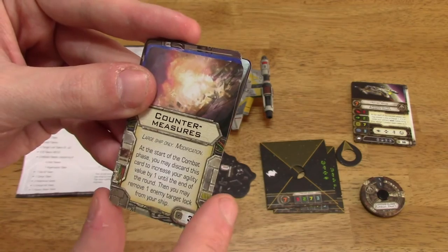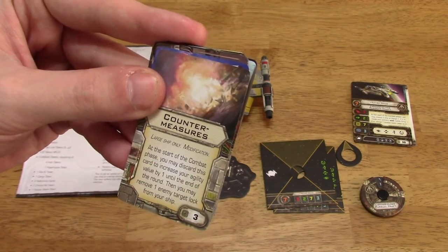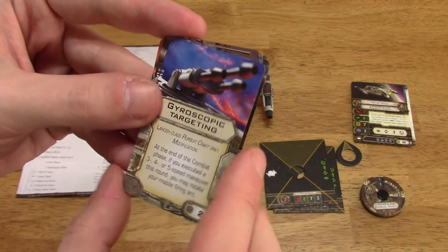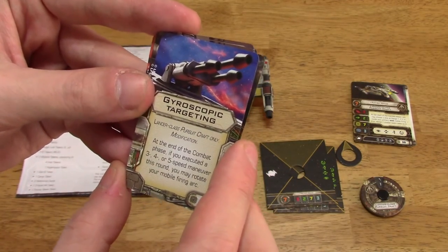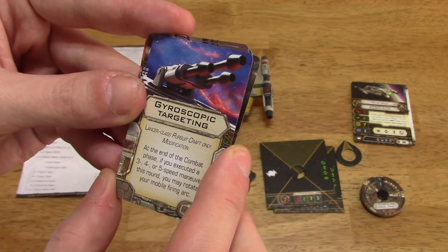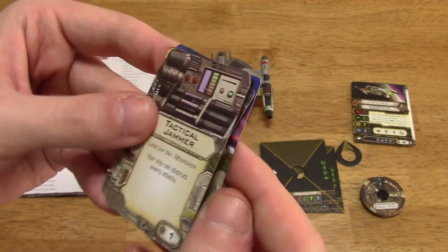Countermeasures, large ship only, modification: at the start of the combat phase, you may discard this card to increase your agility by 1. Gyroscopic Targeting, Lancer Class Pursue Craft only, modification: at the end of the combat phase, if you executed a 3, 4, or 5 speed maneuver, you may rotate your mobile firing arc. Cost of 2.